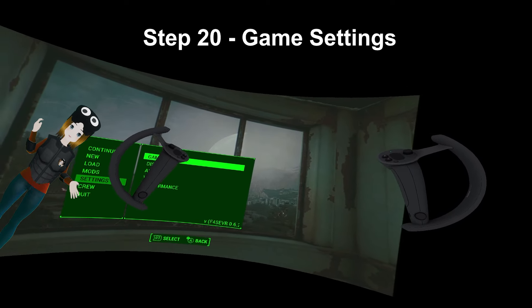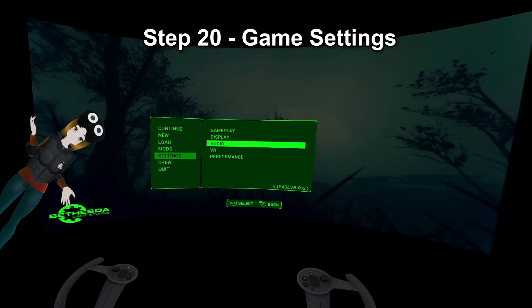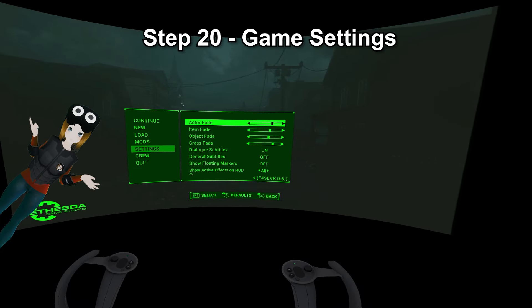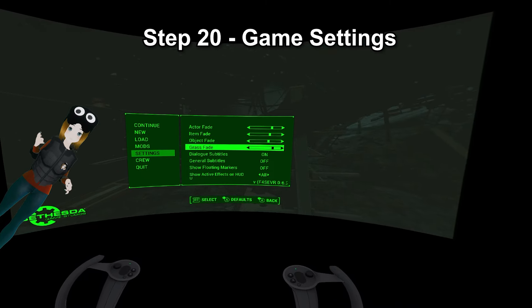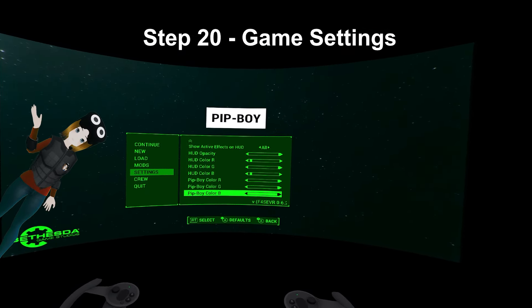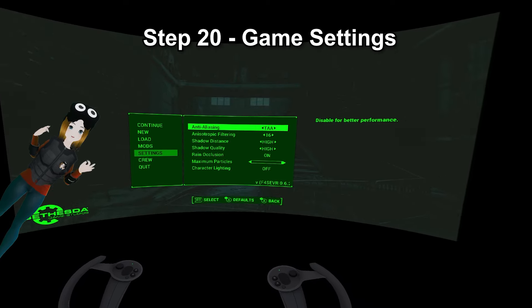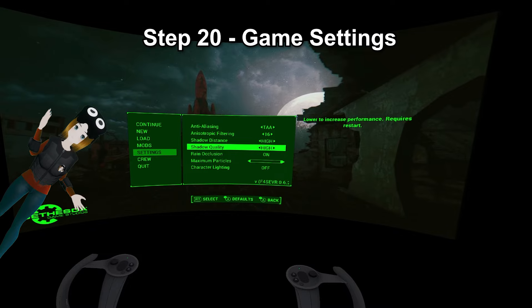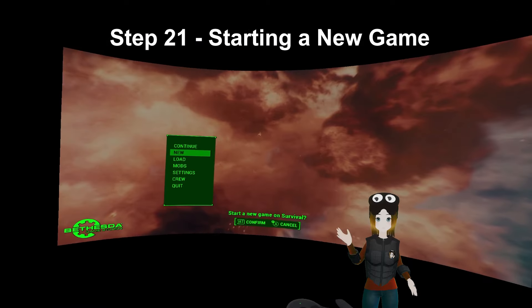Step 20: Game Settings. These settings should hopefully be on there by default, but if not, set them up manually. Under Gameplay, Comfort Sneak should be off, and Movement should be on Smooth Locomotion. Under Display, Actor Fade should be about halfway, Item Fade a little bit less than Actor, Object Fade around the same as Item, and Grass Fade about halfway. Show Floating Markers should be off. Pip-Boy Head should be white by default but change it to whatever color you want. Under VR Performance, leave it on TAA. Anisotropic Filtering keep it on 16. Shadow Distance should be on High but turn it down if you have performance issues, and max particles can be lowered if you want. Character Lighting should be off.